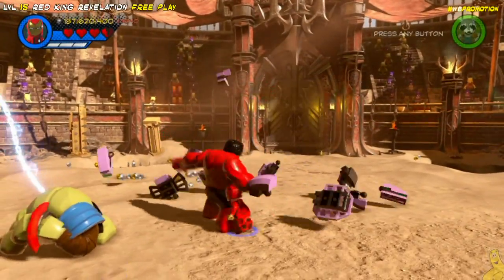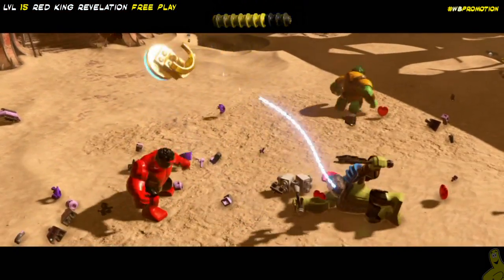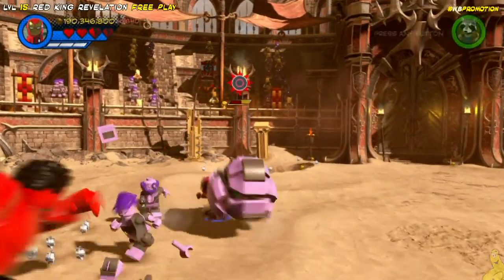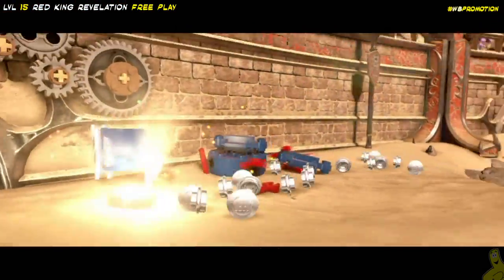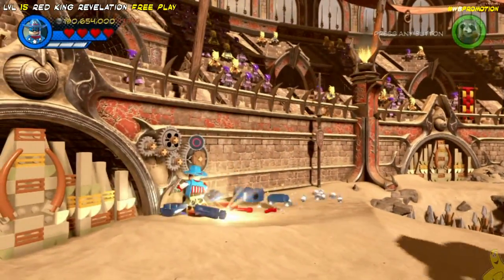Next up, we've got some story-based elements to do. It starts with us melting the bottom of this guy's little floating platform. He goes down — crash, bang, boom. The Hulk grabs him and throws him across the room. We've now got some buildable bricks, which turns out to be a Captain America shield switch, which we can then use the old Captain and his shield to go ahead and open the door. And that's going to give us access to the final minikit.